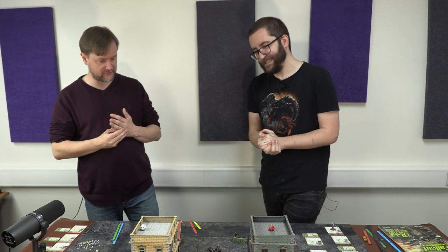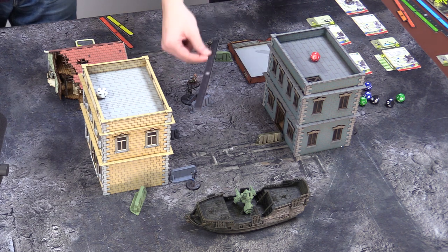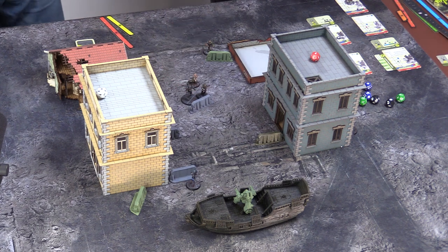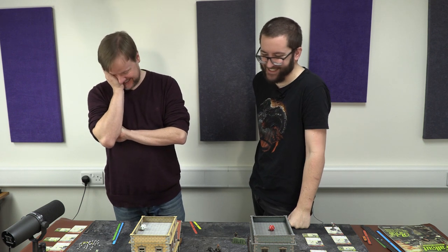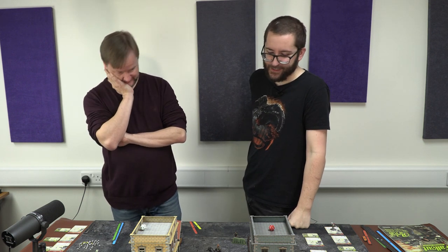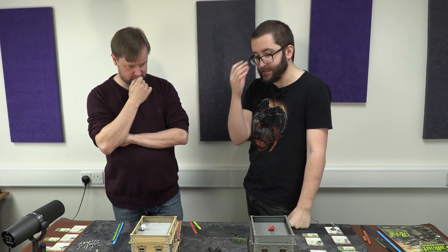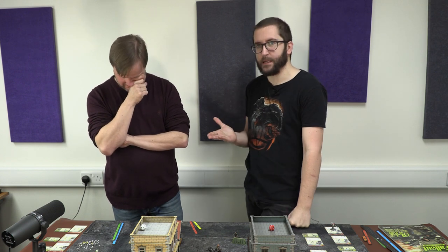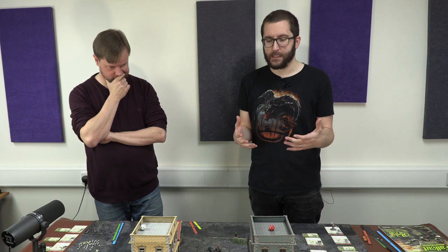Ben goes first again in round two because he has the fewest models. All of Ben's models remain in range of Sam's raiders — the Rusty Boys are moving in closer on Nora. Captain Ironsides is safely tucked away aboard the ship.